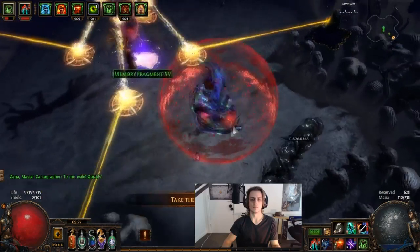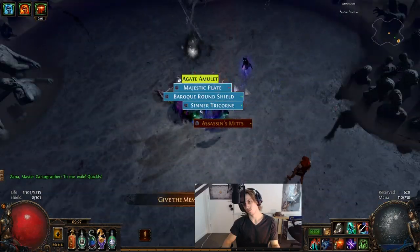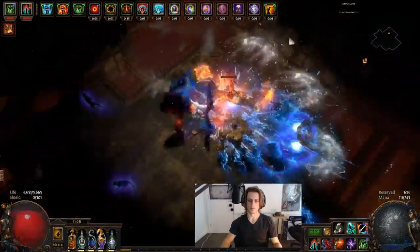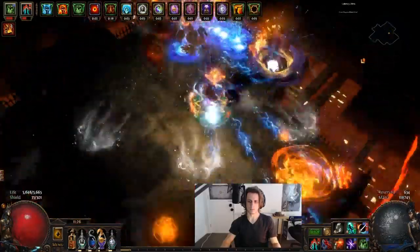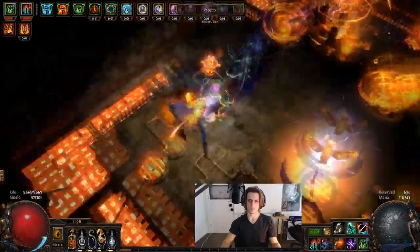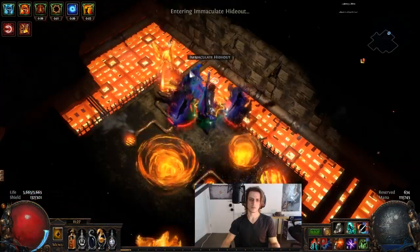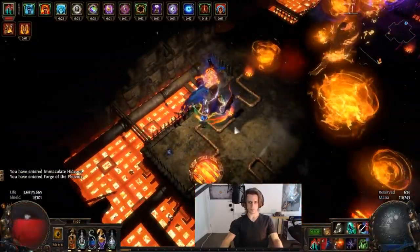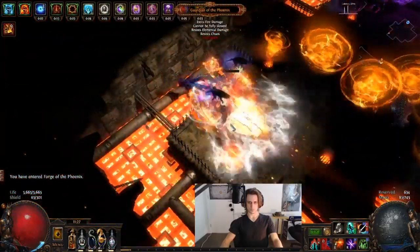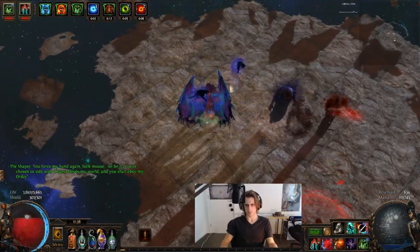Wild Strike does double as an insane trash clearing ability while still being pretty decent at single target. If you really want some single target in the build, you can just chuck some Wild Double Strike in and still have a very solid clear build plus some real good single target, if you just didn't want to resort to something like Molten Strike. By this point I do have slightly better Claws - about 30-40% more damage thanks to the Claws I crafted. The tier 16 Guardian takes quite a lot of damage - I'm running around proccing Adrenaline every now and again - and it's respectable, still nothing quite close to Molten Strike, but definitely respectable.